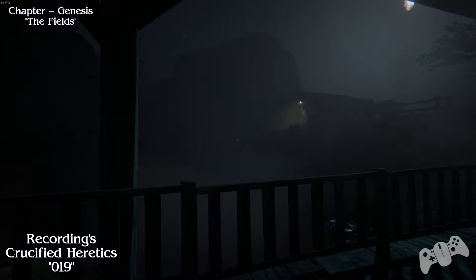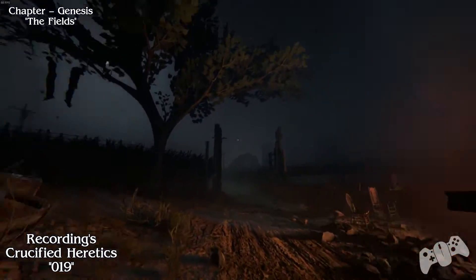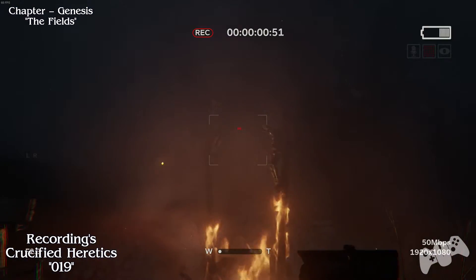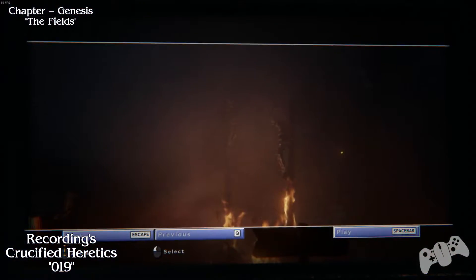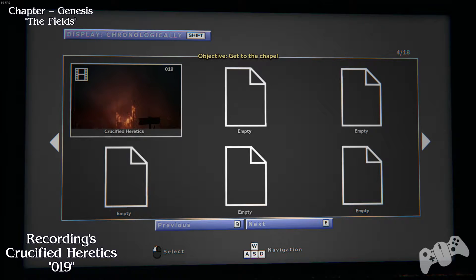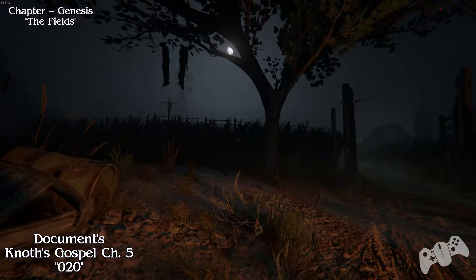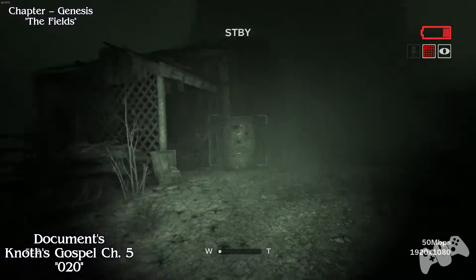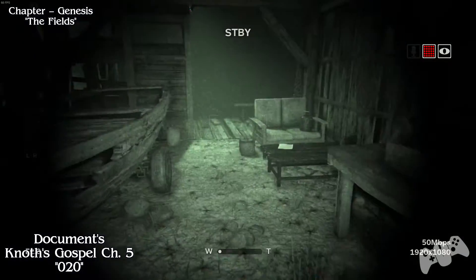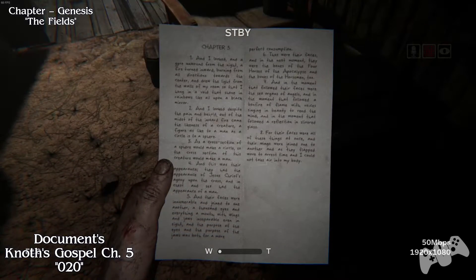Recordings once again. To your left you will find a woman looking at a bible - eventually she will put it down and walk away. You will definitely notice these two guys being burnt alive. All you have to do is record them. Then turn around and go to where the woman was looking at the book. In this building you will find a table to the right - make sure you pick the document up.